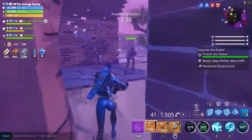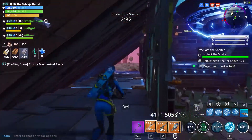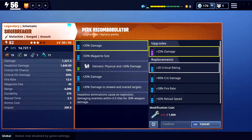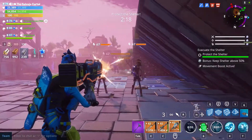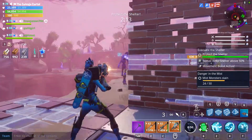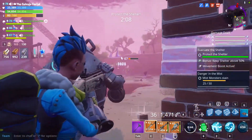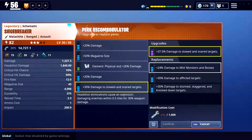The Siegebreaker being a good all-around weapon means you can almost never go wrong with the perks. I recommend an increased magazine size, critical rating so you get more critical hits more often, and some critical damage as well. Since it's such a versatile weapon, you can make a Siegebreaker that specializes on taking out mist monsters, one focused on critical rating, or a build like mine — where the last perk causes an explosion based on the weapon's damage whenever I land a headshot.